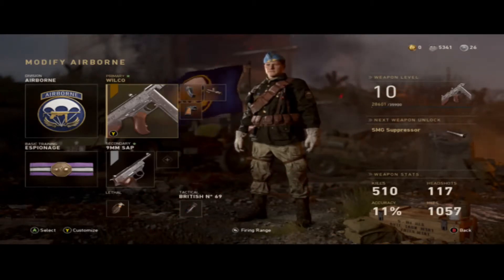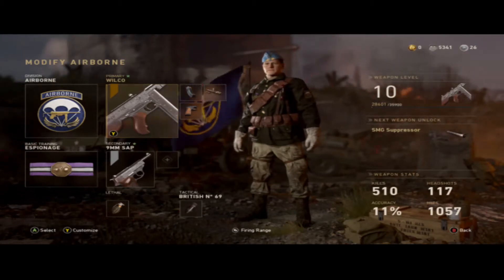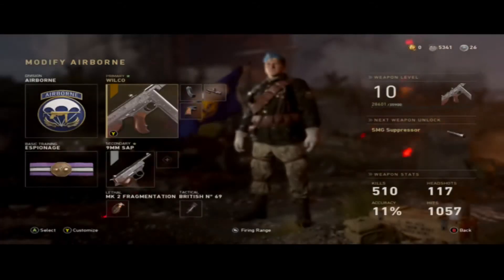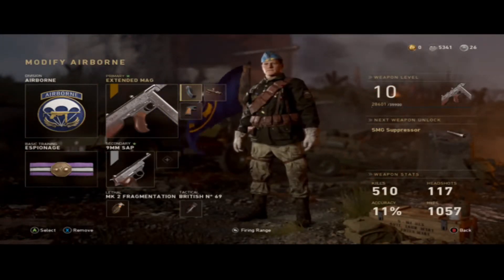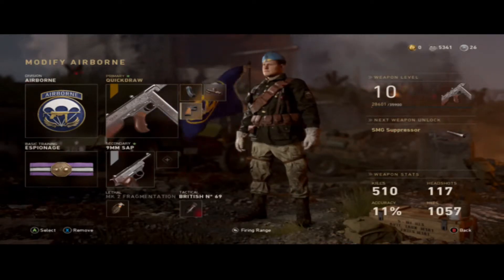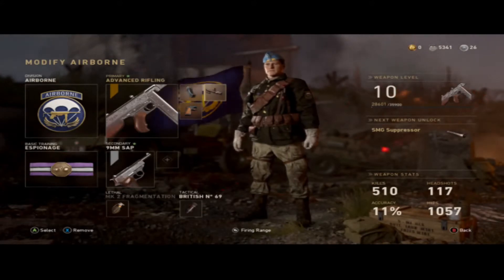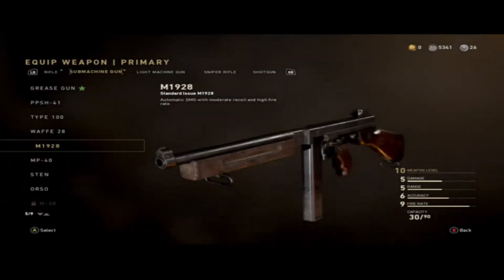Anyways, today we will be using the Wilco, or the M1928, or the Thompson. This gun is overpowered — it got a really big buff about a month and a half, two months ago, and it hasn't really been nerfed since. We will be using extended mag, advanced rifling, and quick draw on it. We will be using Airborne.